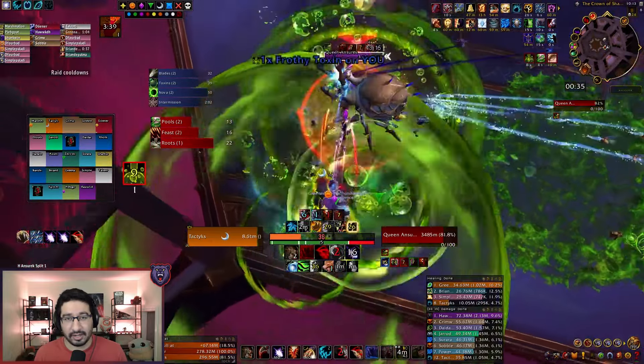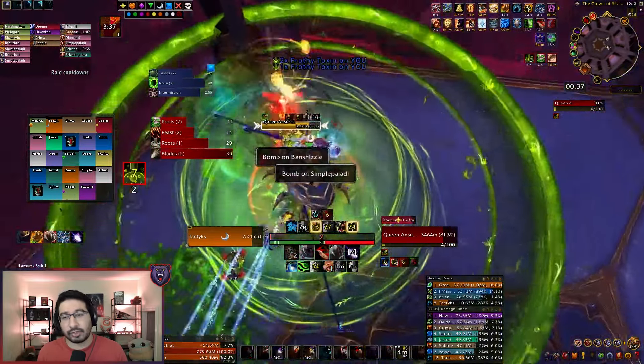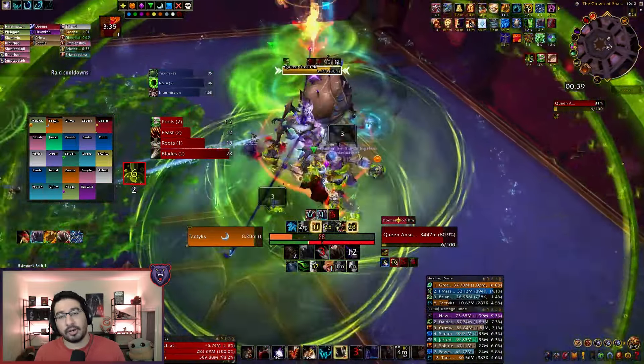Hey everyone, Tactics here with my guide to the final boss of the Nurobar Palace Raid, Queen Ansarach on Normal and Heroic Difficulty. In this video, I'll be going over various boss mechanics as well as the strategy that my guild used to defeat this boss on Heroic Difficulty in the first week of the patch to hopefully help you and your group get their ahead of the curve achievement. If you're looking for info on the other bosses in the raid, be sure to check out my guides over on my channel which will include Mythic Boss Guides starting next week, and if you find those useful, make sure you do subscribe.